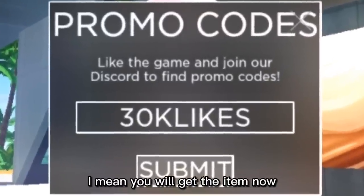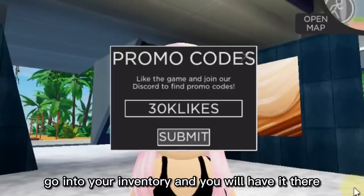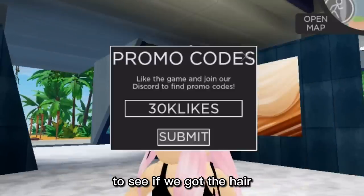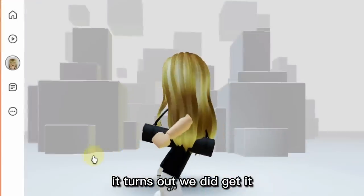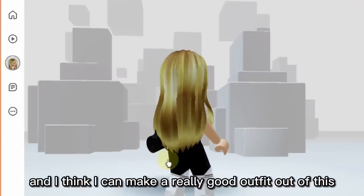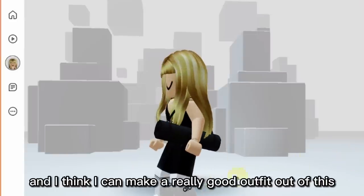Click on submit and you will get the item. Now go into your inventory and you will have it there. Let's go ahead and check it to see if we got the hair. It turns out we did get it — I've been waiting for this hair, it looks so cute.